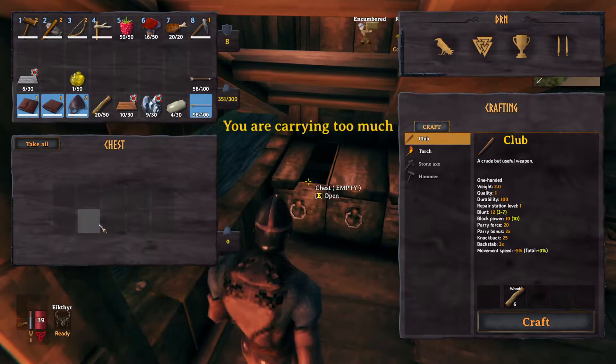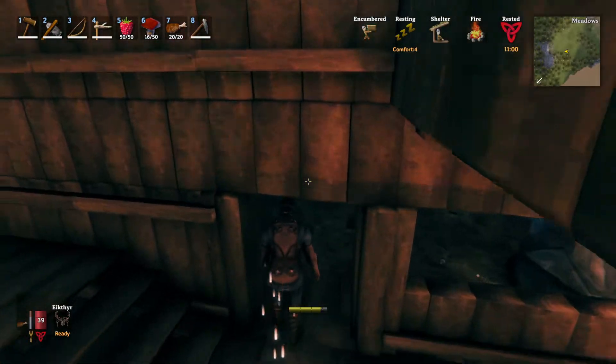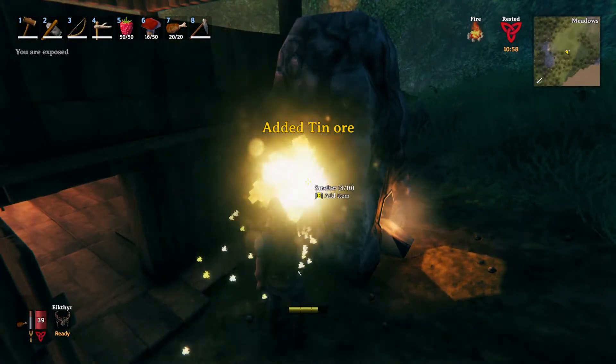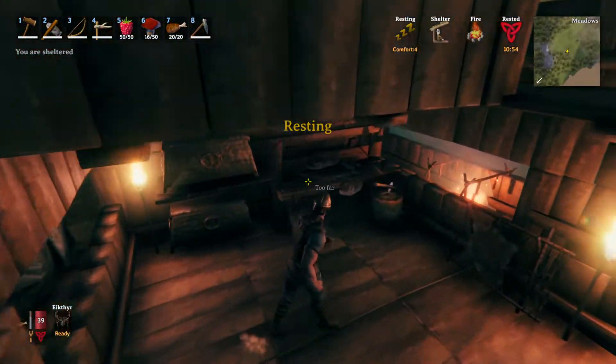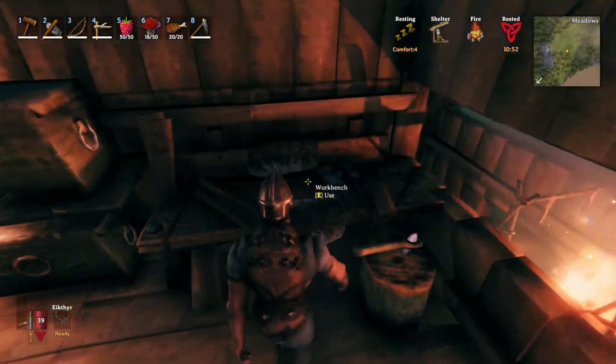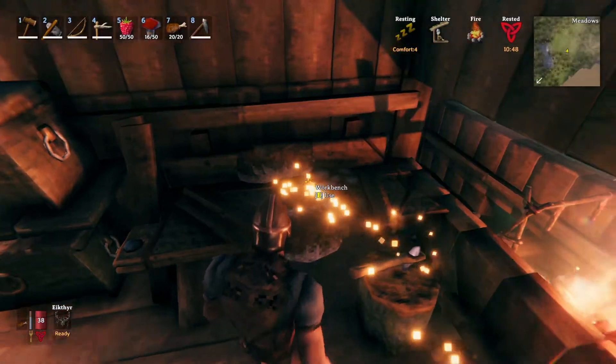We need to enter the Bronze Age — we have copper. Let's do some smelting quickly. We're good now. What can we craft? Nothing.